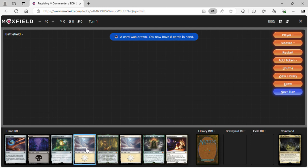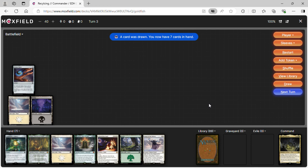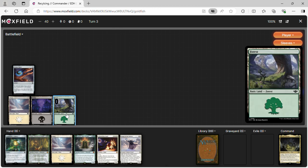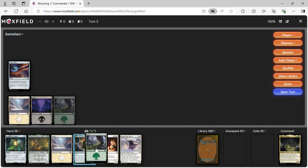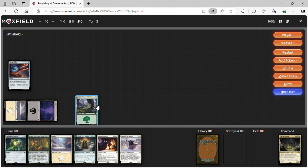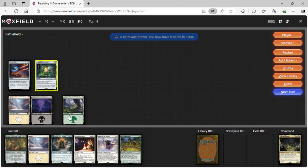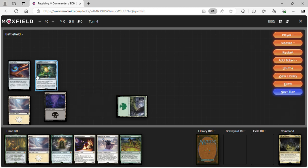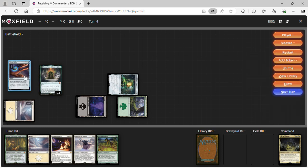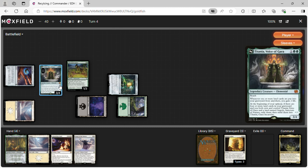One more hand: we keep it. Turn one: Plains. Turn two: Swamp, Arcane Signet. Turn three: Forest. Turn four: one, two, three — Commander Sphere. Turn five: just ramping out. We cast Titania, Protector of Argoth with one green floating, and then Aftermath Analyst — we mill three and hit a land so we gain two life.